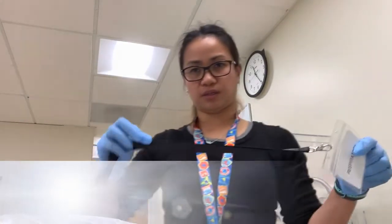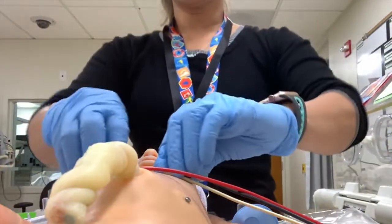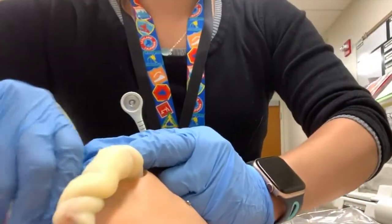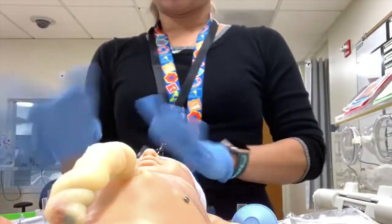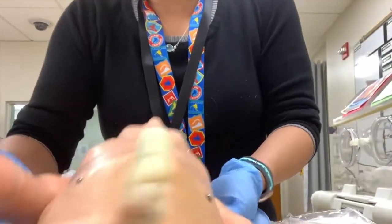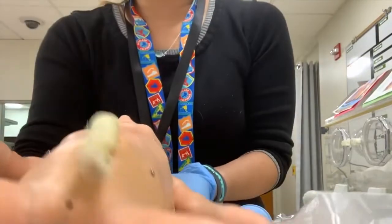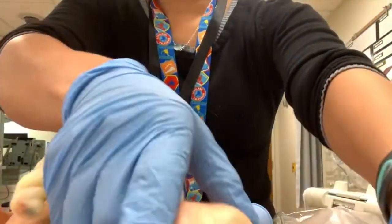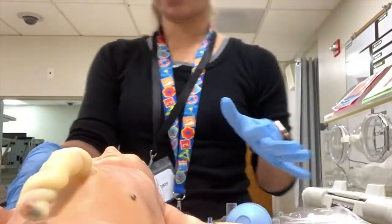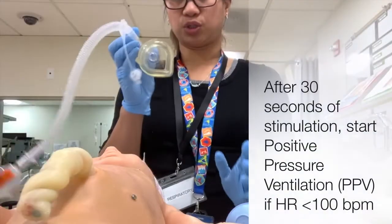Now switching to the airway person — also called respiratory. Once you receive the baby, stimulate as well. When the blanket is soaked, carry the baby up from the back of the neck and the butt, lift it up, and the compressor removes the wet blanket so you can lay the baby down on a clean blanket — or the plastic if it's a preemie. After 30 seconds, if the heart rate is still below 100, your job is to do the PPV.